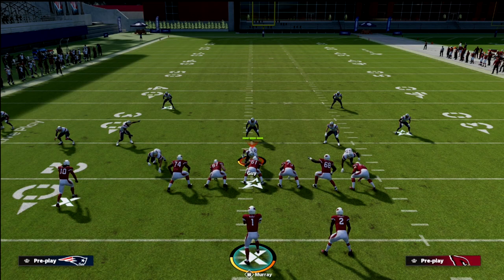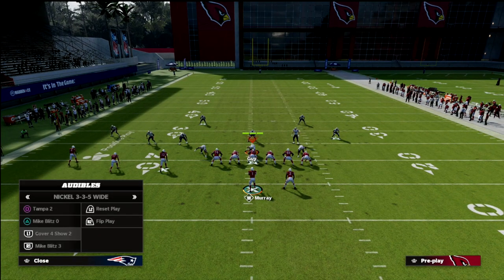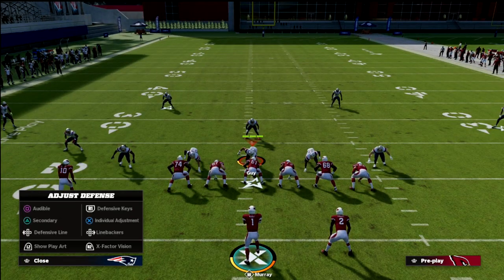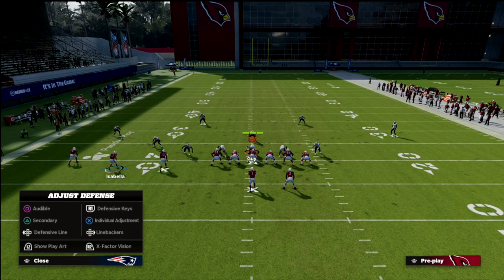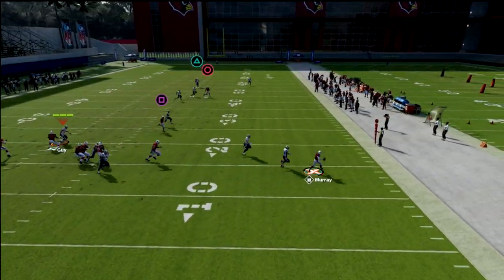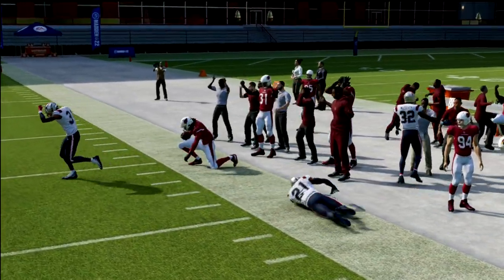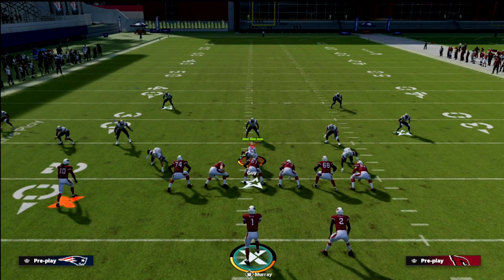It's a very good play for beating Cover 3 whether they send 5 or not. Now let's talk quickly about man coverage. If they send a man blitz — 5-man man blitzing play — what you want to do is exactly the same: just cancel the play action, get out, and you can throw that right there. If you've got a good route runner, a good player at that position, that's going to beat pretty much every coverage in the game.